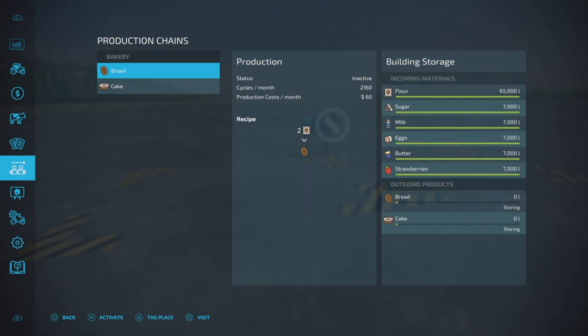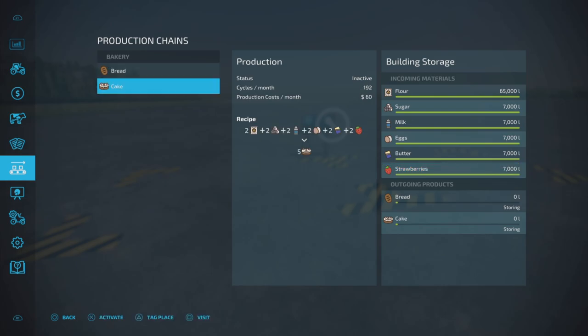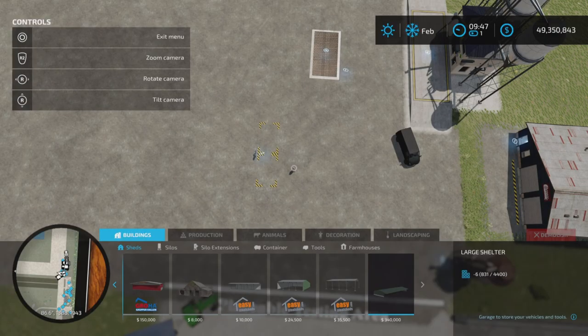Looking at the production chain: what goes in — flour, sugar, milk, eggs, butter, and strawberries. What comes out — bread and cake. Bread is simple: two flour equals one bread at 2,160 cycles per month. Cake is 192 cycles per month — 12 ingredients in, 5 out, so you're kind of losing it. This looks like base game.